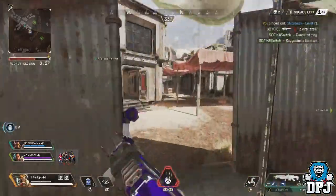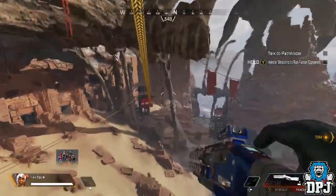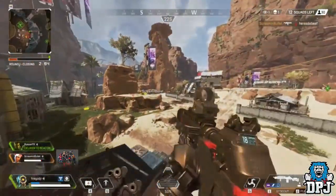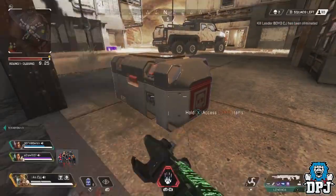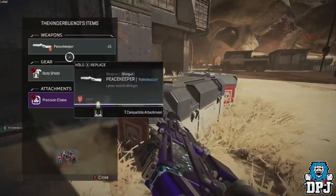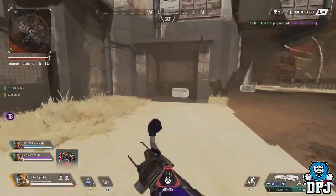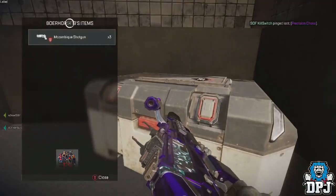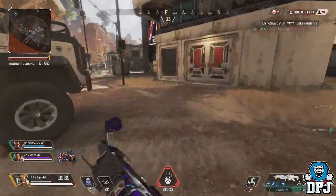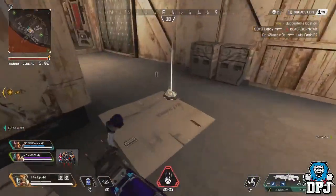Let's move on to secret in-game animations. We've seen secret reload animations for both the Peacekeeper shotgun and the G7 Scout — both extremely rare. It also seems there are secret animations for legends performing various abilities. Octane has quickly become one of the more popular legends and we've already seen one of his secret animations: after he injects his stim, he removes the syringe, spins it around on his finger, then points in the direction you're running. Check it out on screen now.